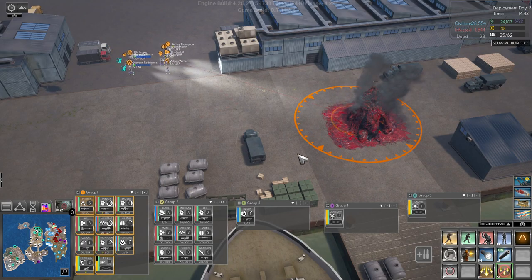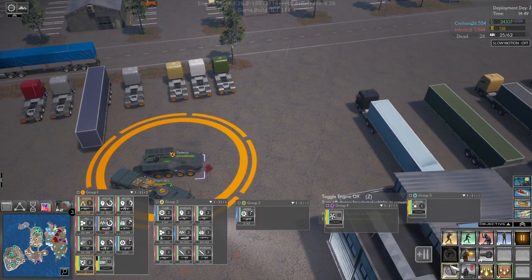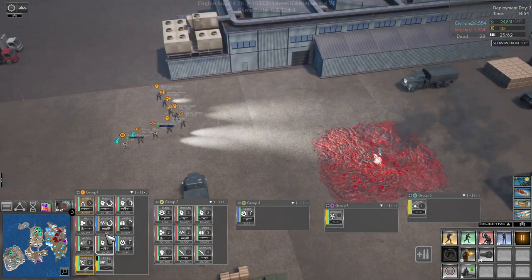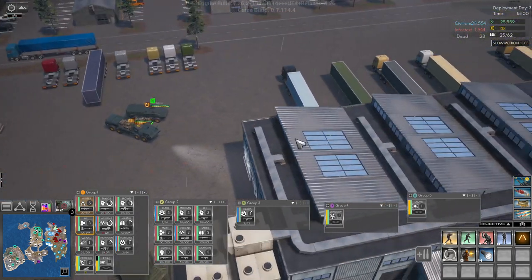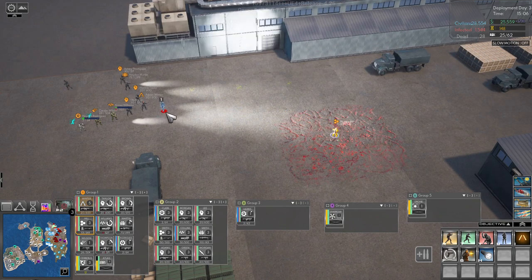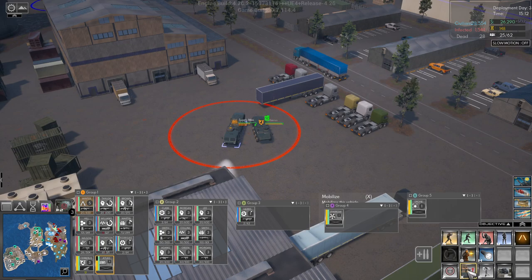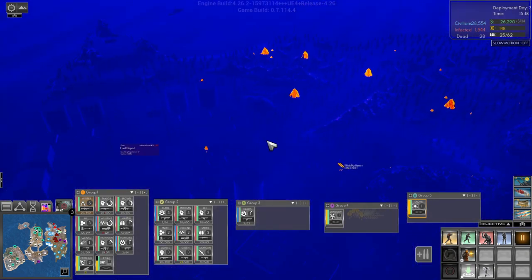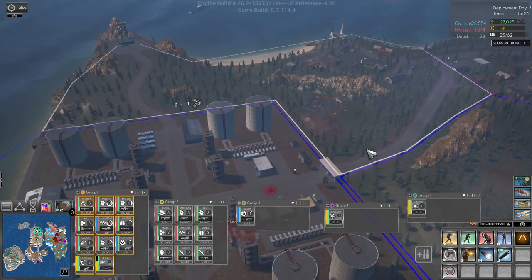It's a lot faster taking it out with the soldiers though. Let's put that away. I said put it away, stop shooting. Well, since we have the scap drone, let's send it up here. Group one, come over here. Group two.